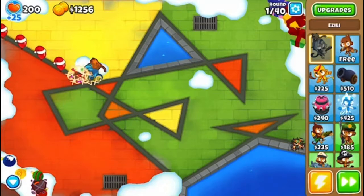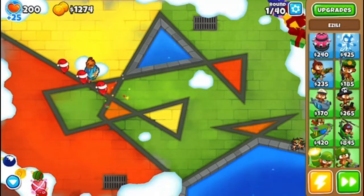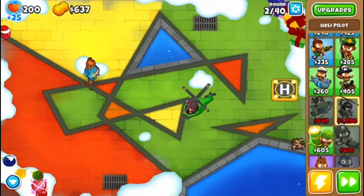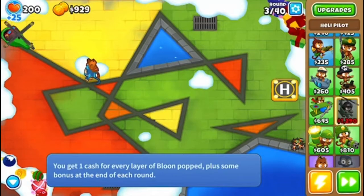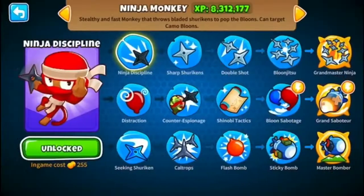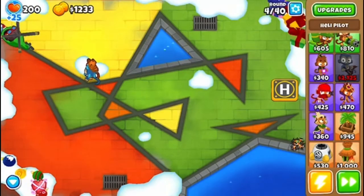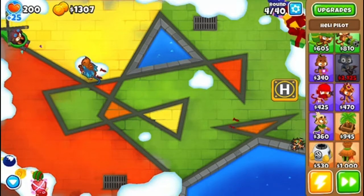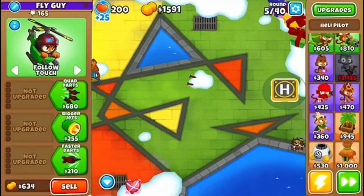Our strategy is basically going to be stalling the bloons — a lot of stalling. The towers that do the most damage are: the Vengeful, the BMA (Blue Master Alchemist), Azalea, the Shinobi Tactics or the Grand Saboteur. Things that do percentage damage, and then very extreme raw power like the Vengeful. That's going to be our strategy.